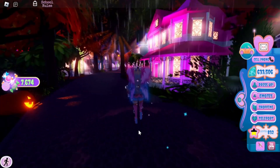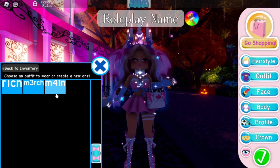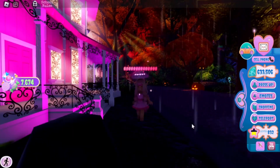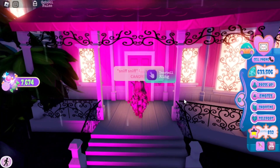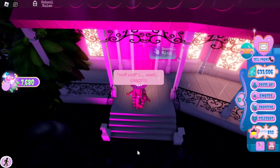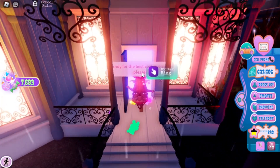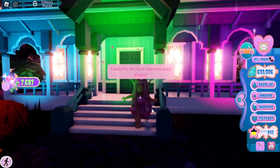My method for candy farming is making sure I'm wearing an outfit with Roblox legs — so I'll take off my shoes. It's easier to pick up candy when you look like this. When you ring the doorbell, stand kind of in the center between the stairs and the door — it stops the candy from falling all the way down into the street. If it does fall, you can pick it up on your way to the next house. It doesn't always work perfectly but most of the time it does.